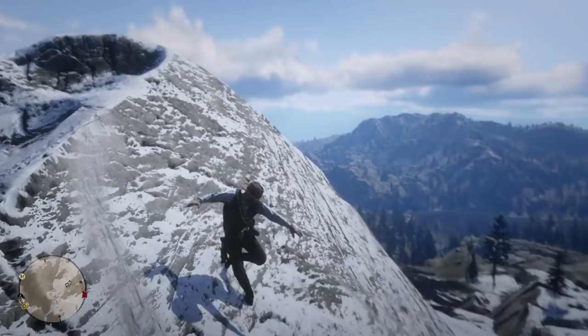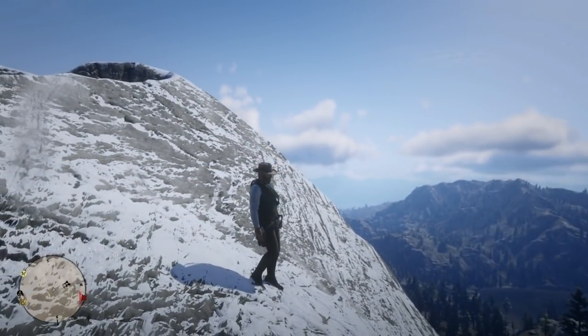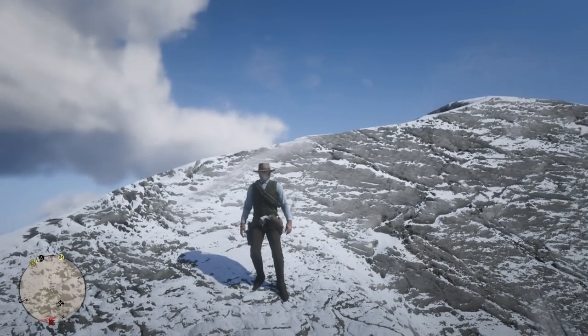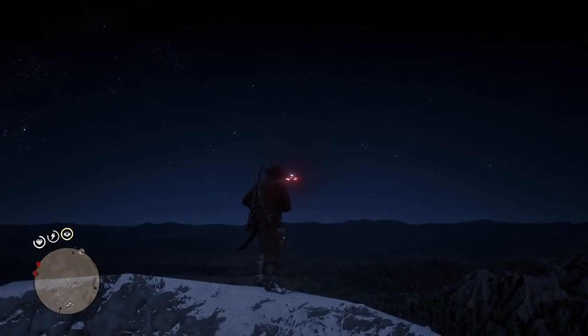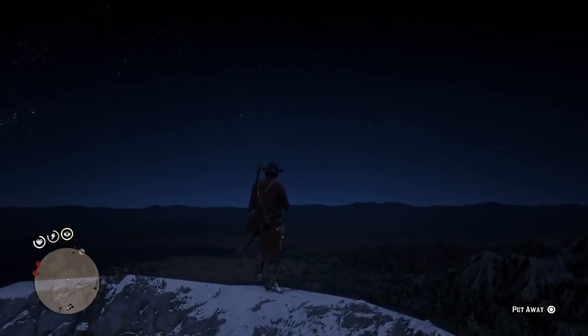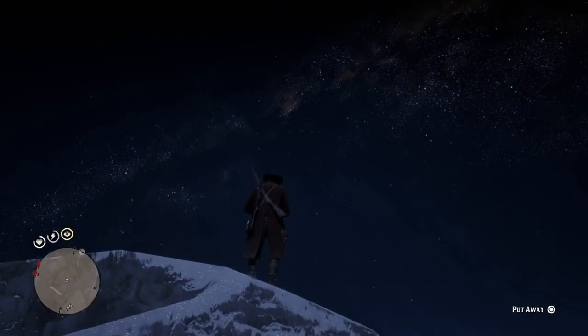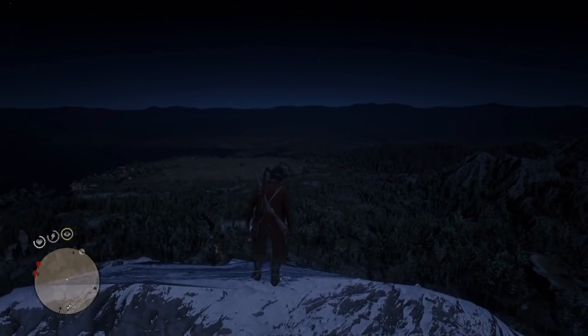I'm going to show you guys the UFO on top of Mount Shan. It looks suspiciously like another UFO from a past Rockstar game. Huge shout out to YouTuber Finn Perp who posted this footage. He gets a close-up view with the binoculars. I think you actually have to see the other UFO, which is over near Emerald Station, before this one will appear. But there it is — a UFO on top of Mount Shan.